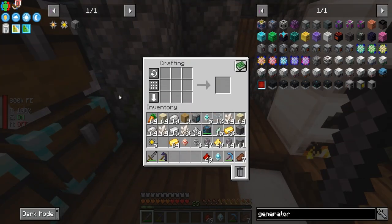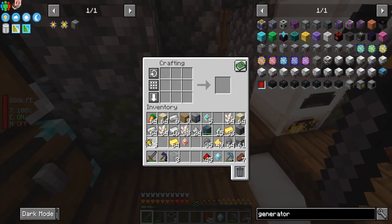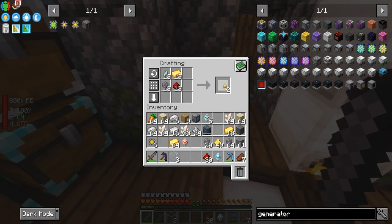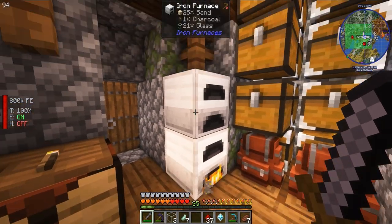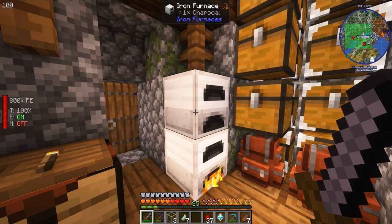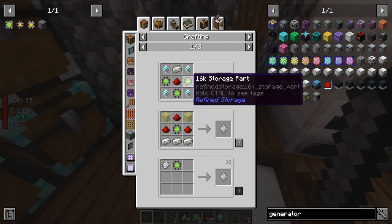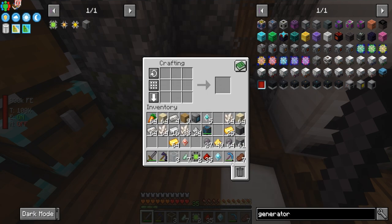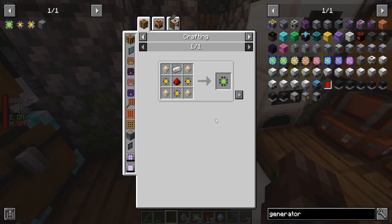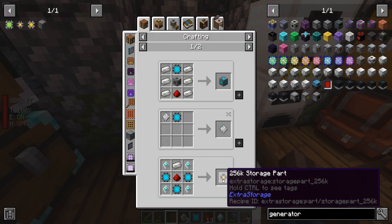We need three more of those, and one more makes it perfect. We need some of the gold binding processor bindings — we made eight of those. That gets us the 16k components. Let's make ourselves some 16ks — perfect. We could make a 64k if we got one more. We just need one more: three 4ks here gives us another 16k. And using these, we should get one 64k storage disk.